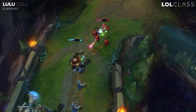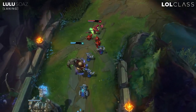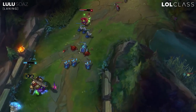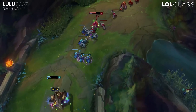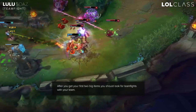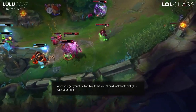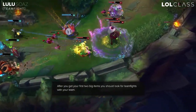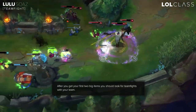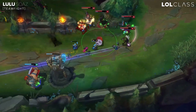It's really important to be equal or ahead with Lulu, because if you're behind, you're still gonna be useful, but it's gonna depend a lot on team comps. With Lulu, you wanna start teamfighting once you have around 250 AP. When you have two items plus boots, you can start teamfighting — it's gonna depend on your team comp.